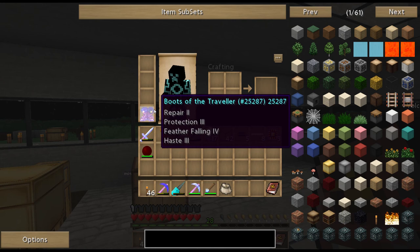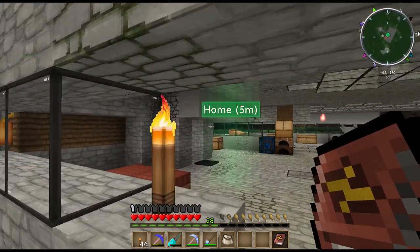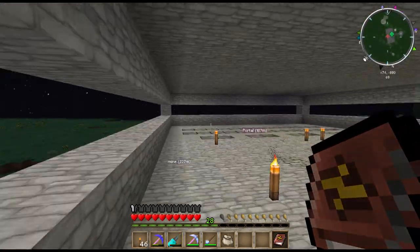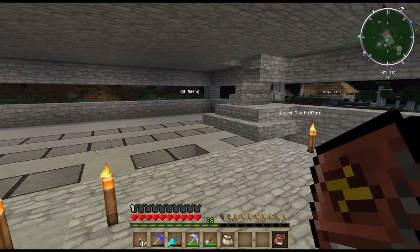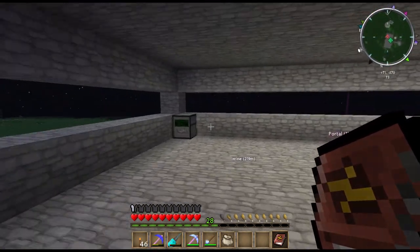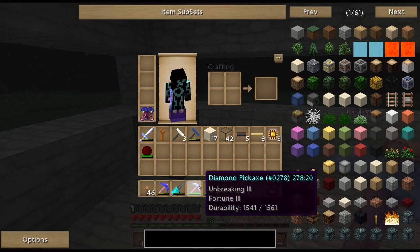Speaking of enchantments and luck, I got really lucky on an enchantment. I was level 49 and hadn't died in forever. I actually got three super good enchantments for 49 levels. The one I have in my hand is actually Unbreaking 3 and Fortune 3, which is super awesome.